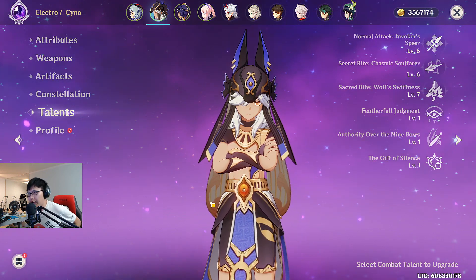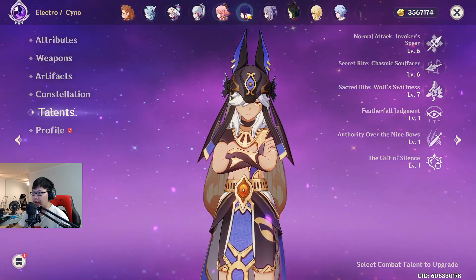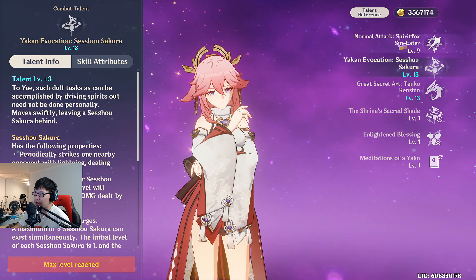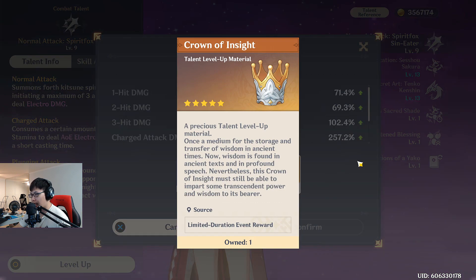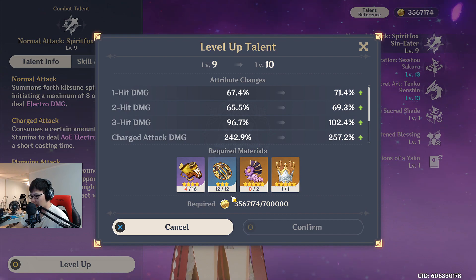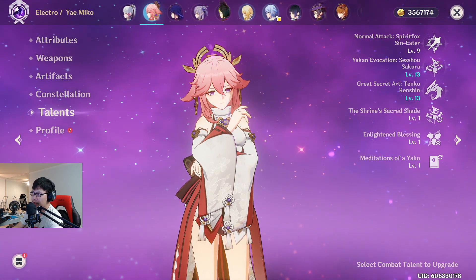Good old days when I only had to level one character at a time with Raiden Shogun materials — first Miko, then Ayato, then Kuki Shinobu. Speaking of Miko: I've been working on getting her talents crowned. Her skill and burst are already crowned, and the last one left is her normal attack, which has to wait until next week's weekly reset. I have one last crown saved for Miko. I already have enough Light talent books — I just need to craft them at the crafting table. Next week she'll be triple crowned.